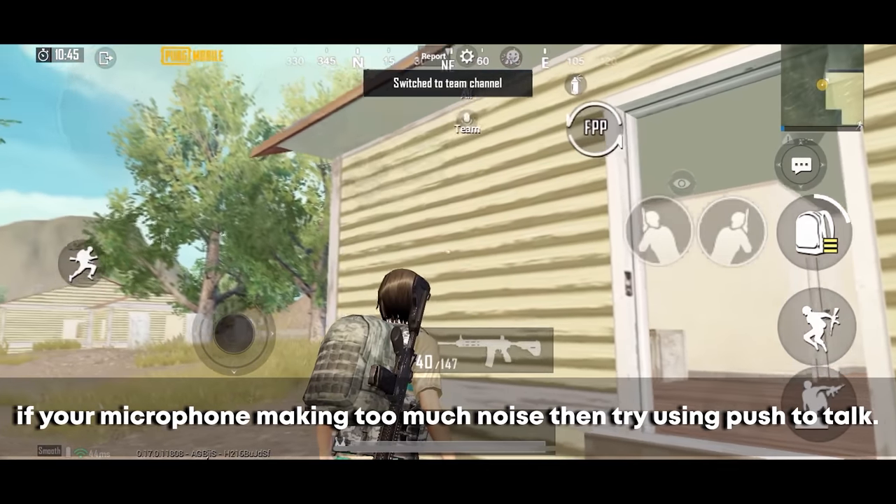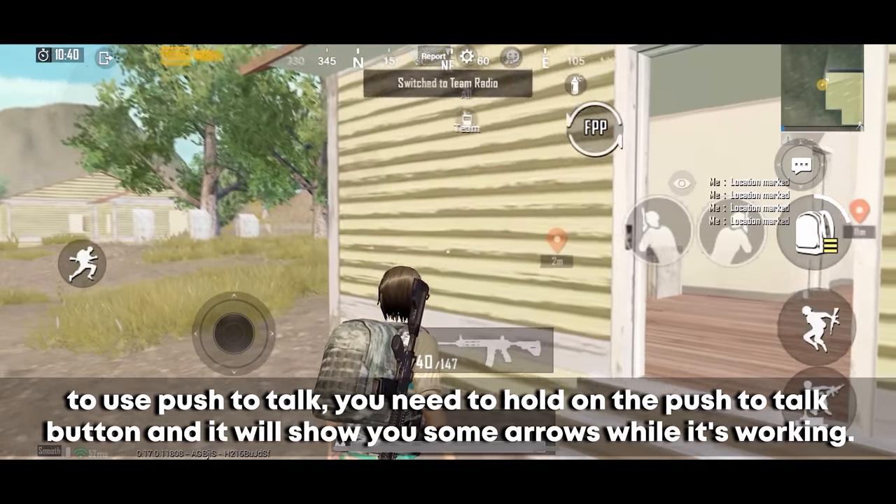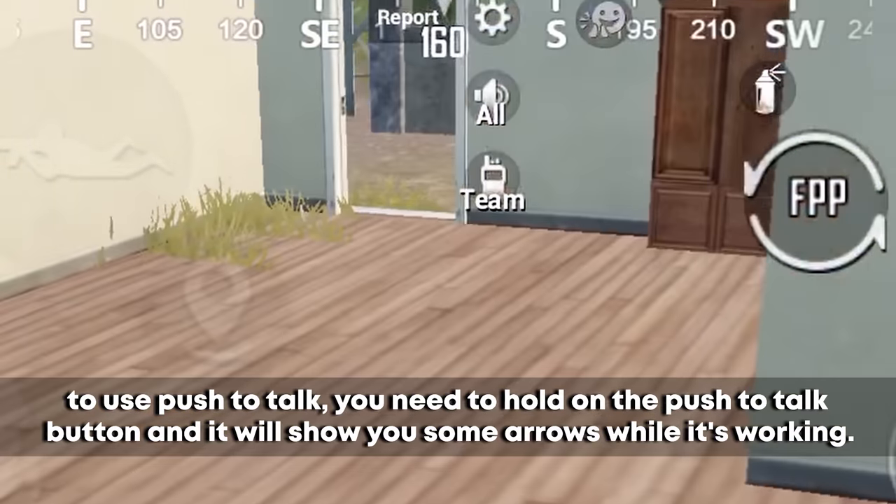If your microphone is making too much noise, try using push-to-talk. To use push-to-talk, hold the push-to-talk button and it will show you some arrows while it's working.